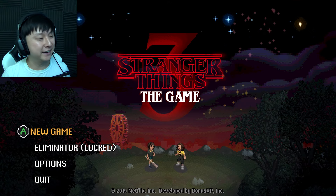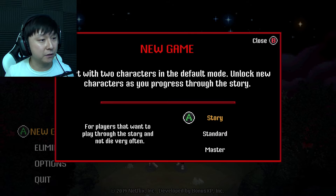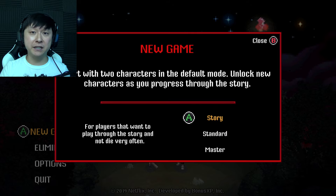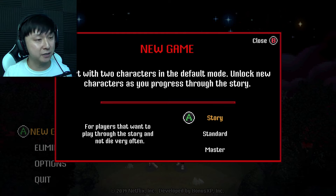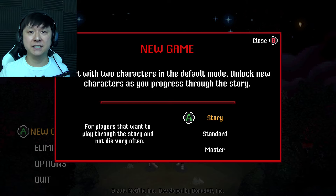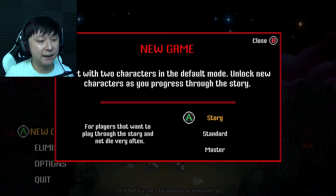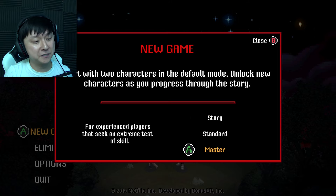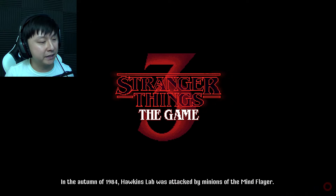I'm freaking out already, I'm so excited to play this. We get to start a new game — start with two characters in the default mode. Netflix has mentioned that this is a multiplayer game and they actually advise that you play it with someone else, whether it's a friend, a sibling, whoever. I don't have any friends and it's like 2:30 in the morning, so we're going to do single player mode. Let's go with the balanced standard experience.